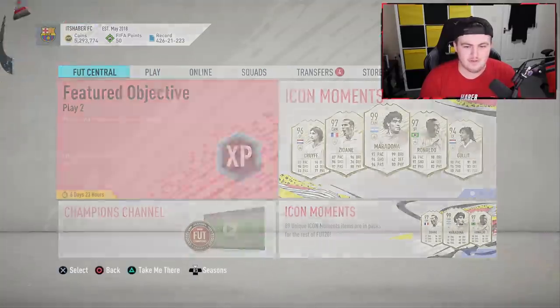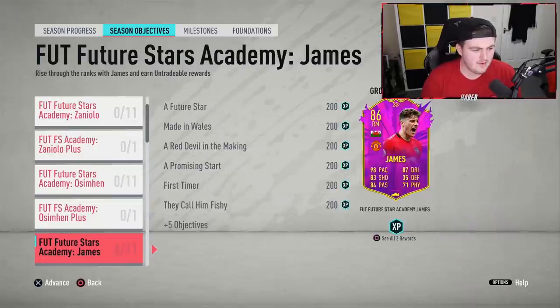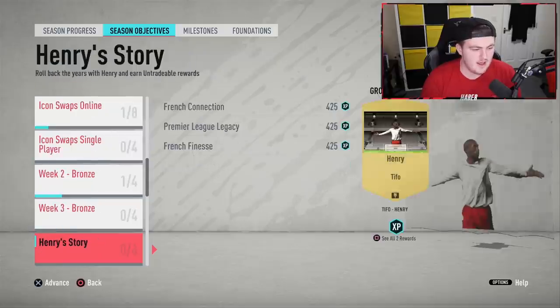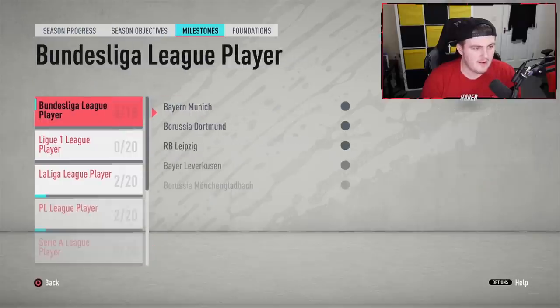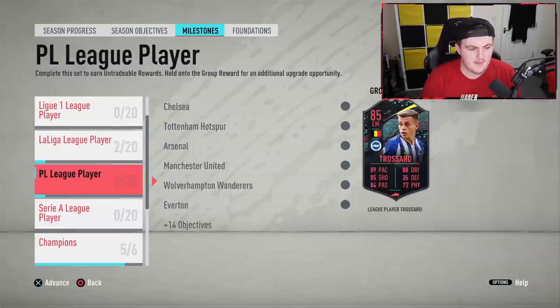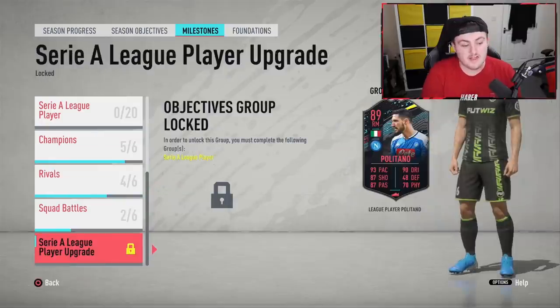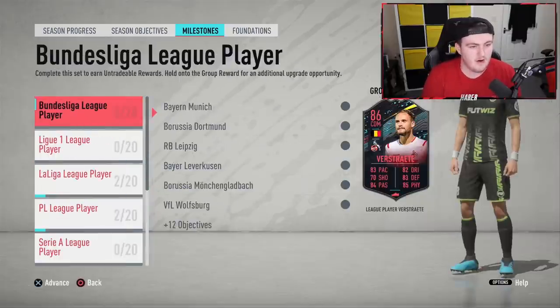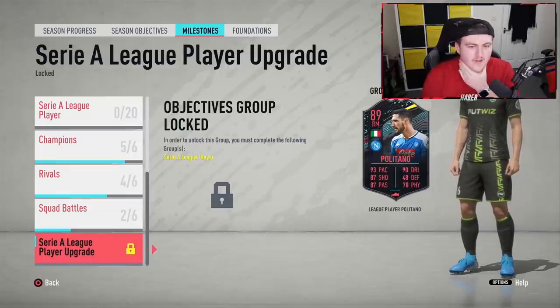I guess we can quickly check for objectives before we go anywhere. So we've obviously got the Zaniolo, Osimhen, Dan James - I haven't done any of these because they just won't go in my team at all, so that's why I'm not doing them. What about Milestones - are we going to see the upgraded version of any of these players? Not yet. But there is the upgraded version actually - never mind. Okay, so you need to do the Politano, and then in order to do this group you need to complete the following Serie A League player objective. I wonder what the objectives are - that's very interesting.